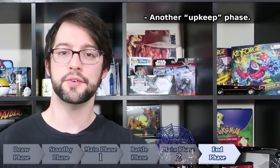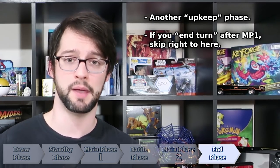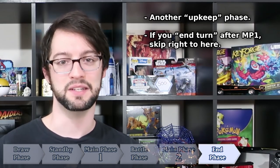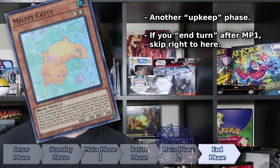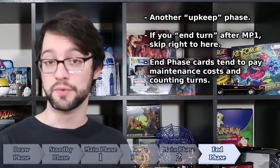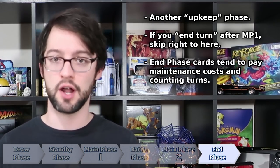Once you have decided that your main phase two is ended, you now enter your end phase — another upkeep phase. Had you ended your turn after your main phase one and decided not to enter a battle phase, you'd end up here automatically. But if you did go to a battle phase and main phase two, you end up here anyway, just with a few more steps in between. Like every other phase in the game, certain cards like Melfi Caddy here only use their effects during the end phase of a turn. But predominantly, this is another phase where you'll be paying some sort of maintenance cost or counting turns on some face-up card.